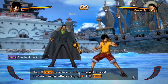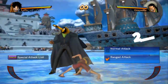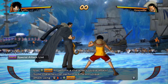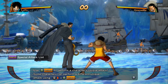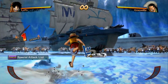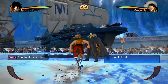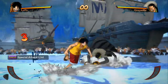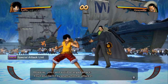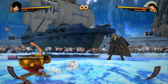Tap square to perform a string of normal attacks. Perform a ranged attack using back and square. Use triangle to perform a character's unique attack. Some characters can perform a different unique attack using back and triangle. Press square and X to perform a guard break — use this to smash through enemy defences. Step to avoid a guard break by using the left analog stick while guarding. However, you can't avoid a ranged attack and you'll also be hit by enemy normal attacks.